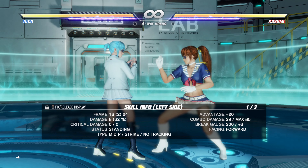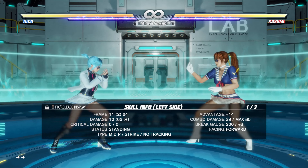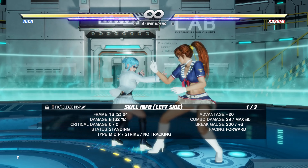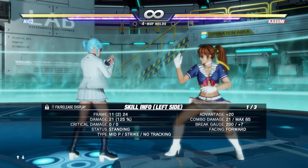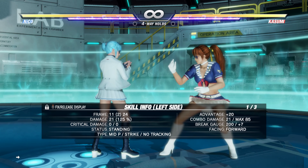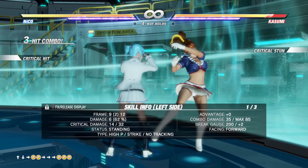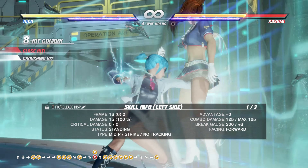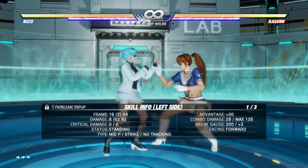The other move you're going to be dealing with up close is her 6PP. She wants to stun you with this move — it comes out in 11 frames and stuns really well. You basically have to watch your frames in close. Just safe poke, don't attack from disadvantage or anything like that. As soon as you start attacking from disadvantage, you're getting smacked by 6PP and you'll have to deal with a stun mix-up.